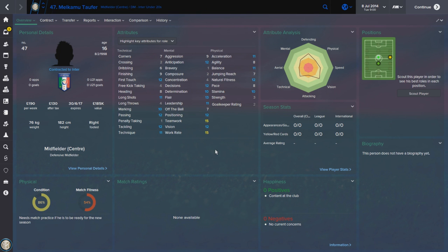The first player I have for you guys today is Maokamu Taufer, coming in at number five. He's a good center mid, particularly a good deep lying playmaker, with fantastic vision, teamwork and work rate for his age. He has some good passing as well as good marking and tackling, which lends itself very well to the deep lying playmaker role. He can also play as a regista and is capable of playing not only in center mid but in defensive midfield. At the start of your save he is available for £700,000 compensation.